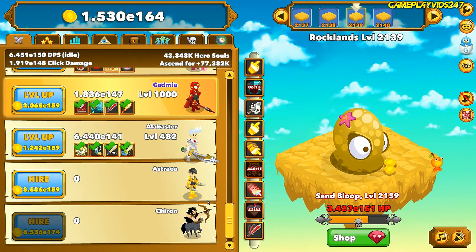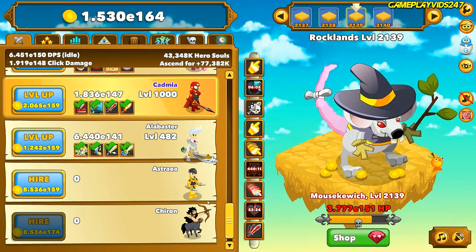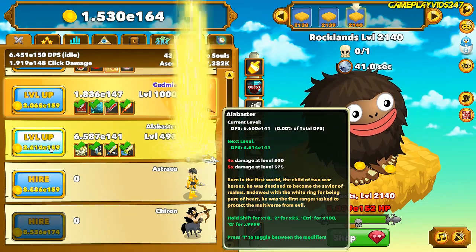Let's kick this episode off now. Who knows how far we're going to get in today's episode, but we have over 110 comments to read out. It's going to be one hell of an episode. Here we go, let's kick it off. So the first thing we want to do is click on this clickable here. Very nice. I reckon the next thing we'll do is get Alabaster to 500 if we can afford it.